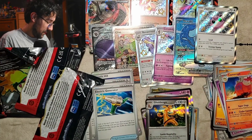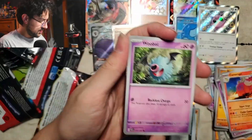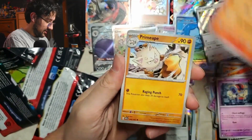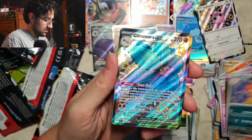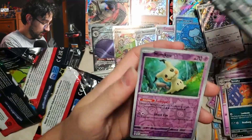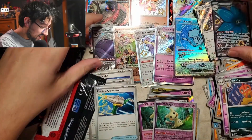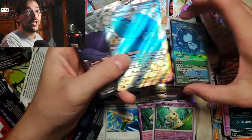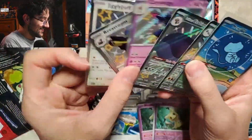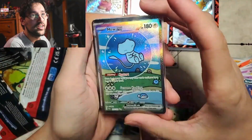Holy shit! Whooper and golden — god damn bro. What? Three small shinies, one big shiny, one massive shiny. Psychic — what the hell? I just wanted a Psychic. Magmar, Primate, Whimsicott, Scrafty. Another big shiny — Glimora EX! Mimikyu — two Mimikyu! What the fuck?